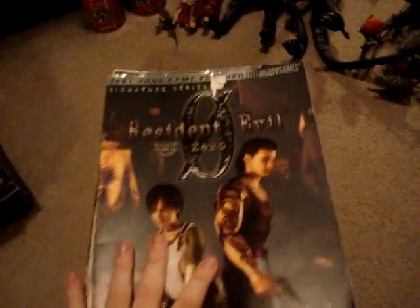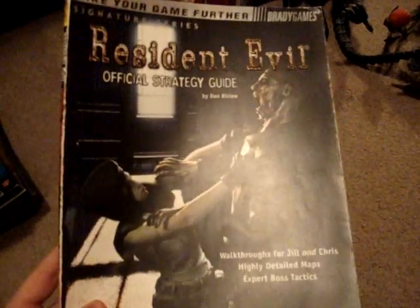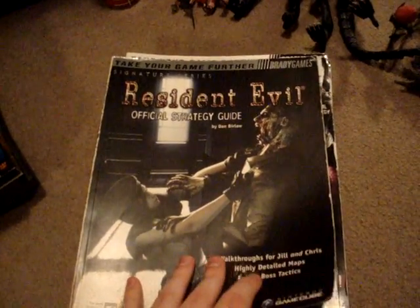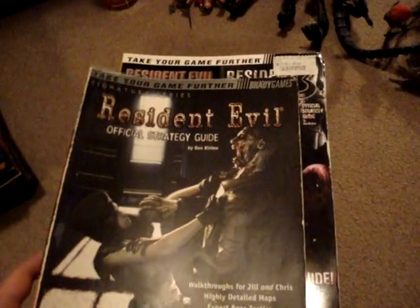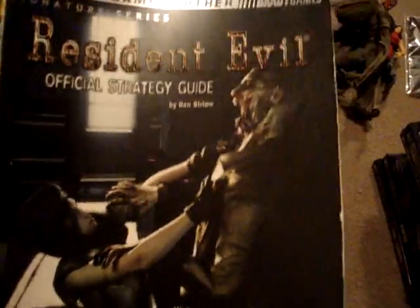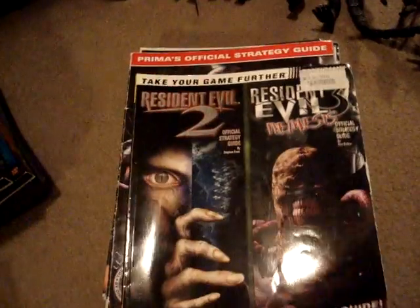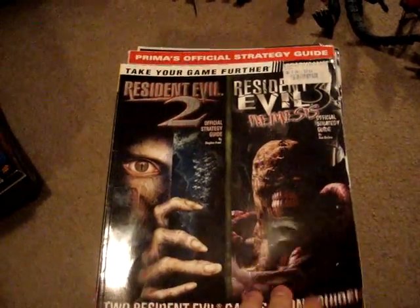And then these are the guides — like the Resident Evil Zero guide. I'm not going to spend too much time on the guides. It's a very useful guide. I actually like the Resident Evil Zero guide, especially for the first puzzle at the beginning of the train. I'm not going to geek out here, but there's the Remake guide with the poster — I actually got all the posters hung up, I took all the posters out. I'll show those later. This is one of my favorite guides because it has two and three for GameCube.